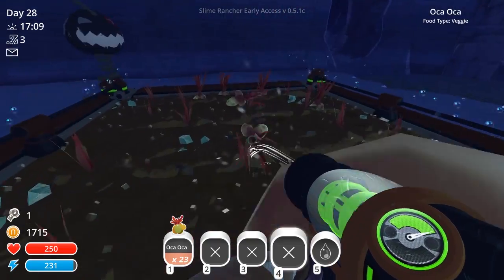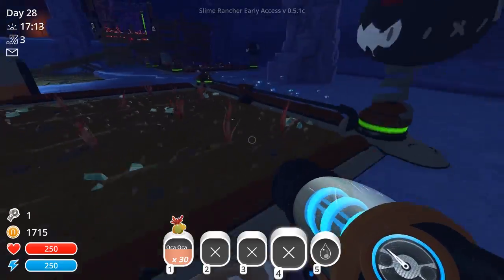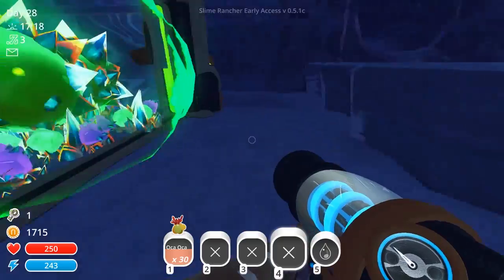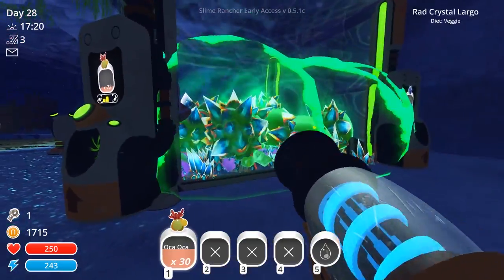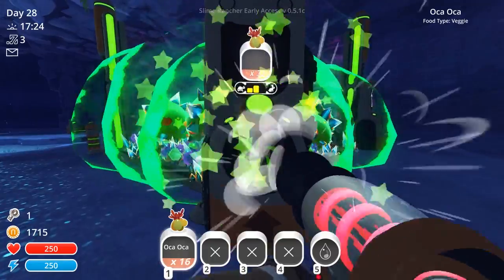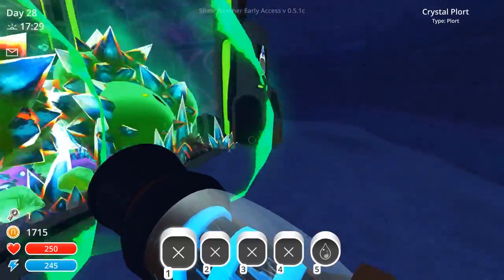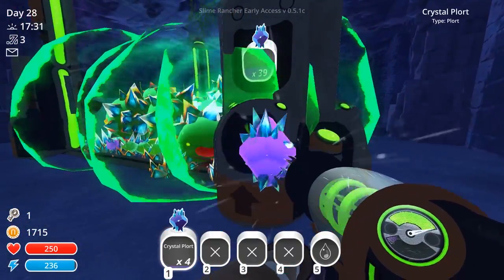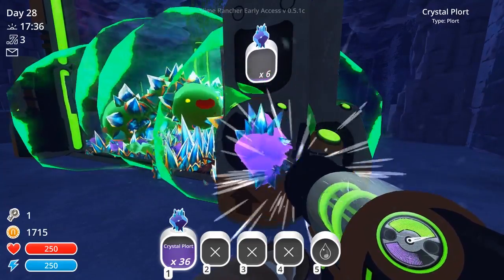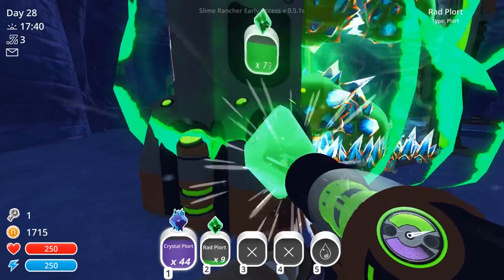It might be worth getting one of those transfer gadgets at some point, just so I can transfer resources to the selling position — since we got that thing to drop stuff off for slime science. These guys probably need to be fed at a medium rate. There's a fair amount of food still just hanging out in there. Oh, we've just got enough plorts.